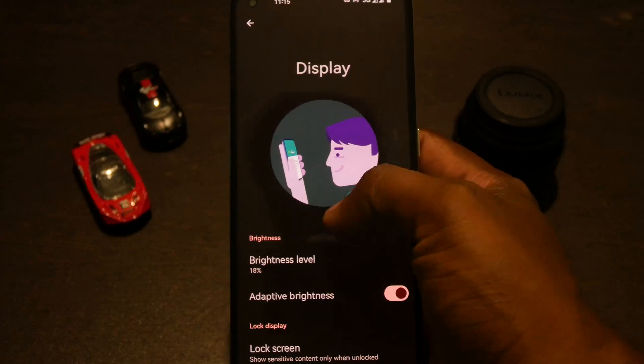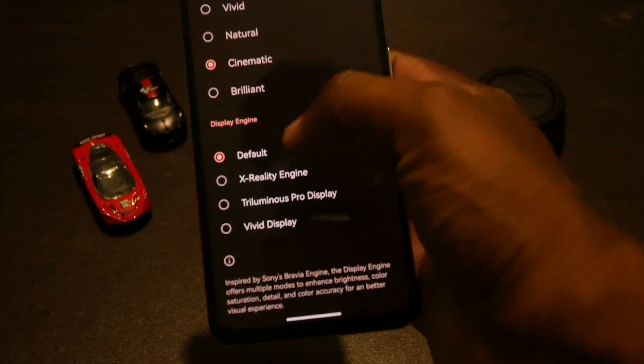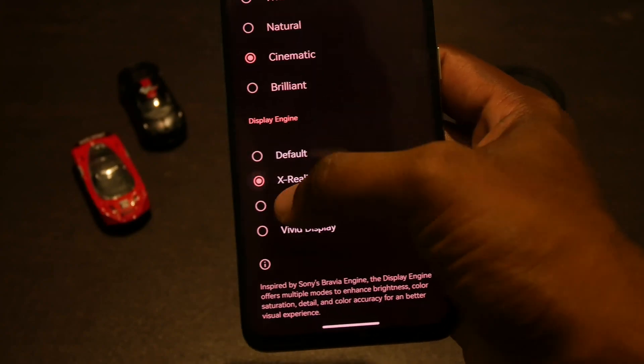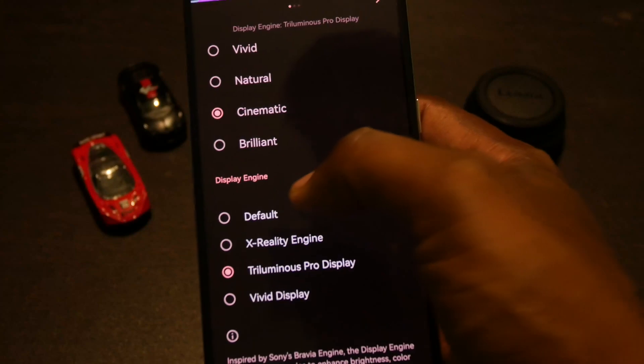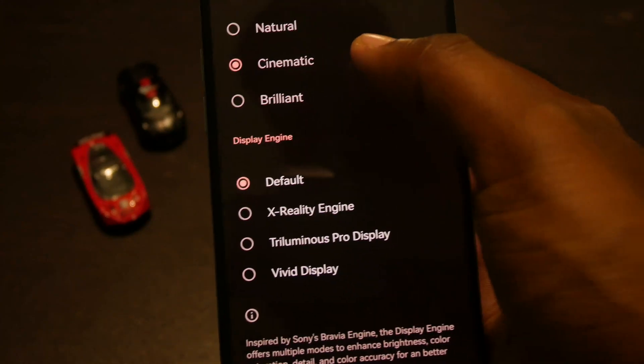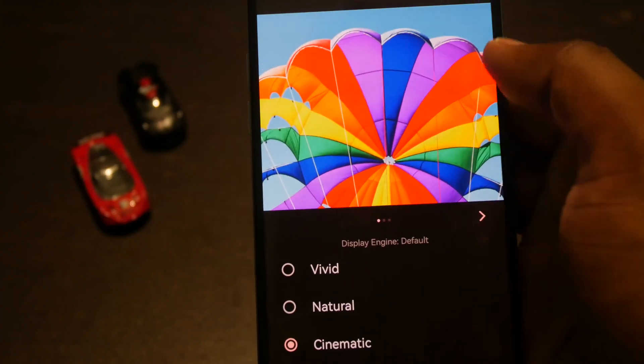You also have various display color modes like X-Ray LD Engine and Tri-Luminous Display. I tried the X-Ray LD Engine but the color tuning seemed a little off for me, so I personally turned it off — but if you use it, it works.